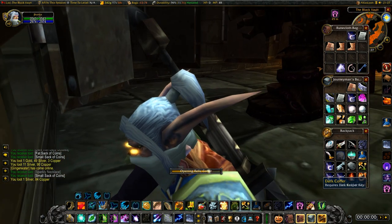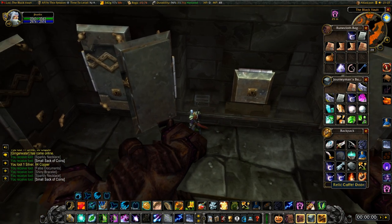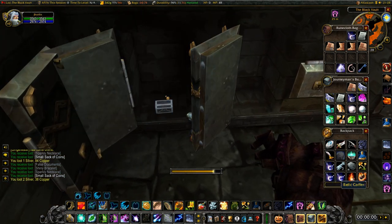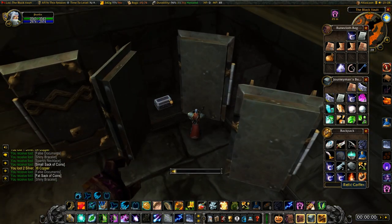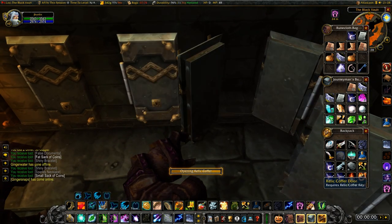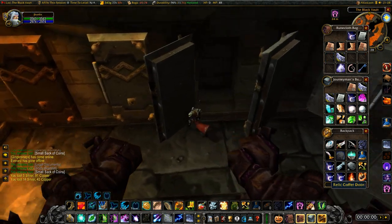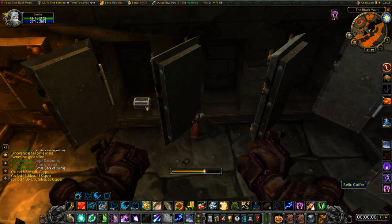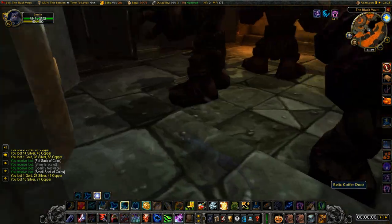I'm only opening 10 of these relic coffers. It's possible to do more — there are 12 — but if you do all 12 you'll trigger the boss event. Rogues will often do that and then vanish, but as a druid you probably don't want to open all 12 because it just means you have to do the boss fight, which adds time to the run. I usually only do 10, because the two outside coffers I can't reliably do without tagging the boss. I only need 10 keys per run, so it's easy to do the calculations.